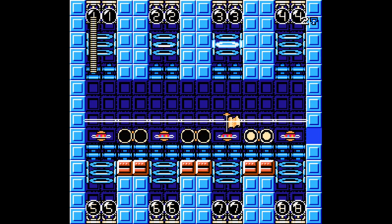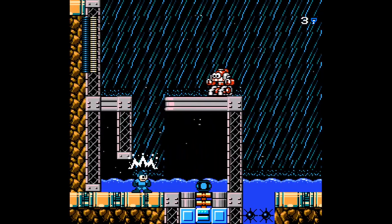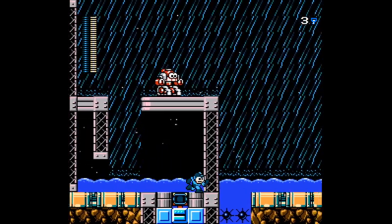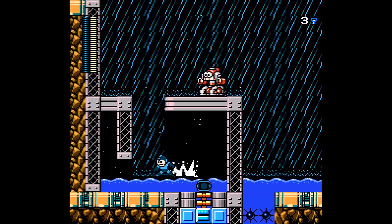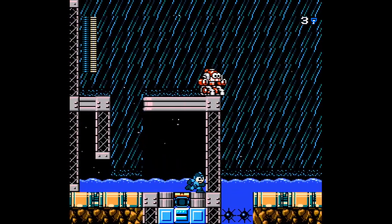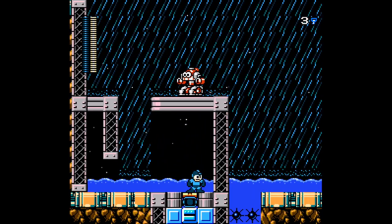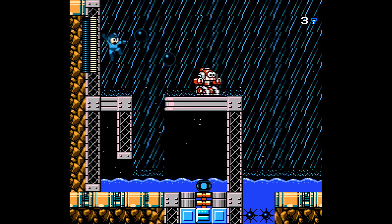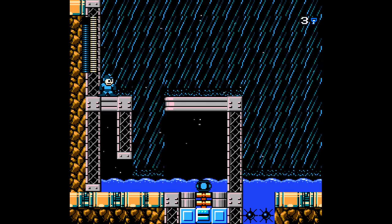Wrong weapon, okay. An oil slider segment, it seems. Aren't you supposed to be able to jump and jump off the slide? Yeah, like that. I don't know why I couldn't do that before — it kind of just wouldn't let me execute the double jump there.